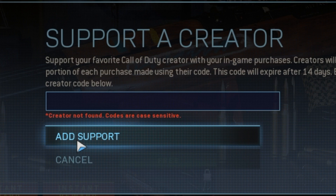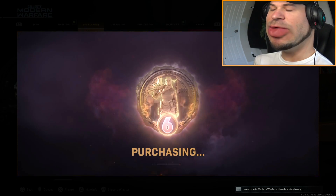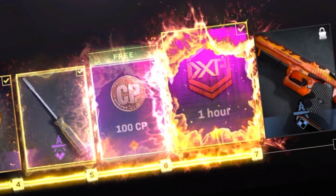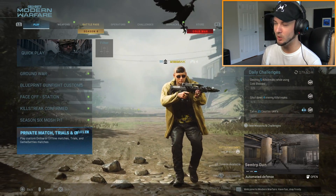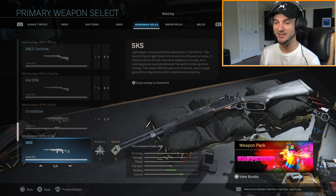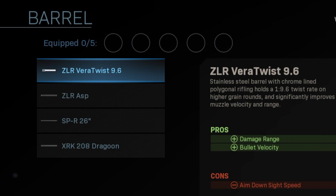All right, we're buying it - we got the battle pass, guys. Season 6 - first things first, we're going to go into a private match so we can see all the attachments for the new R700. It's not actually in the sniper category - it's marksman rifle. For the muzzles, it's all pretty much the same.